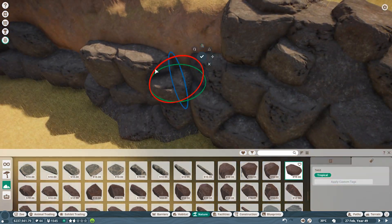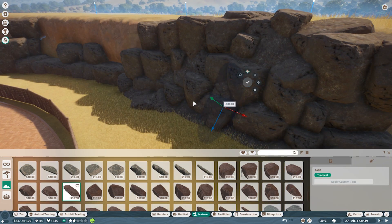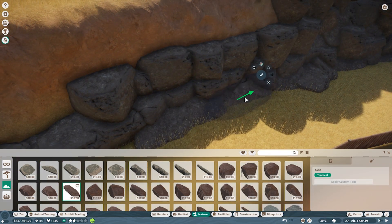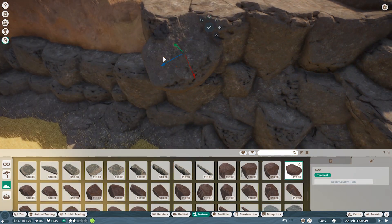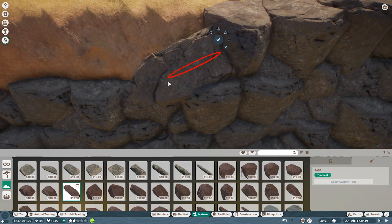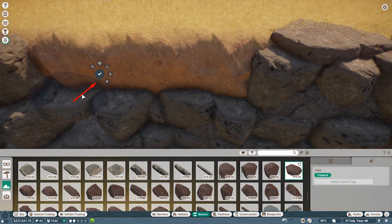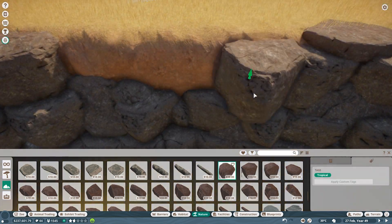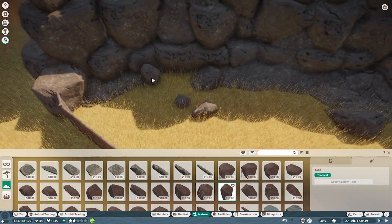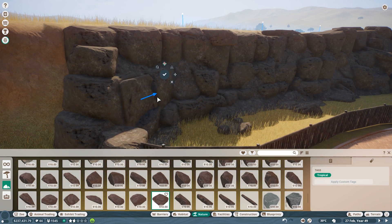I don't think any animal would complain about rocks. I did want to make sure it feels a little more natural - flat rocks don't really work on their own because they feel like they're just being built out of concrete, so that's where sloping makes it look more natural. I really don't like it when zoo habitats are almost completely concrete with no attempt at making it look like the animal's natural environment. There have been some zoos where I've seen that and I just don't like those zoos.